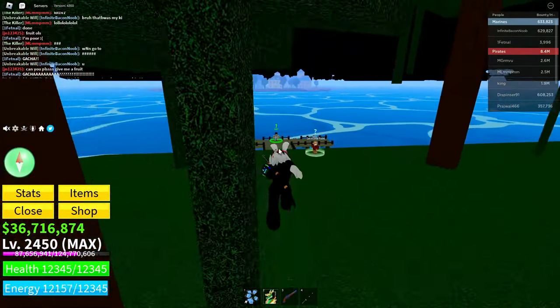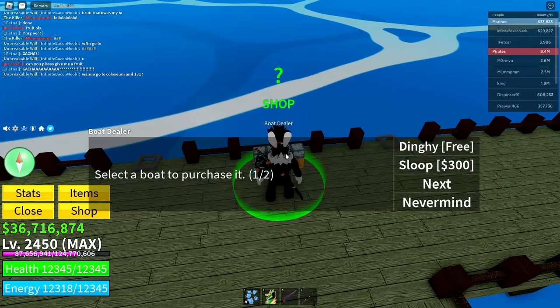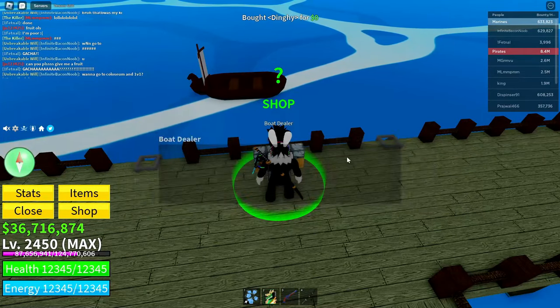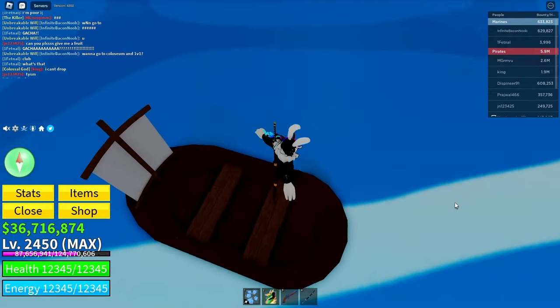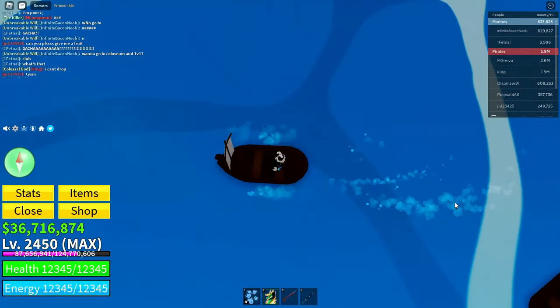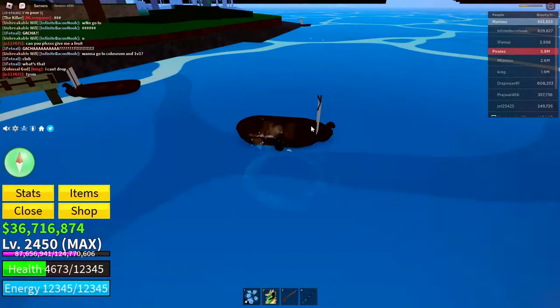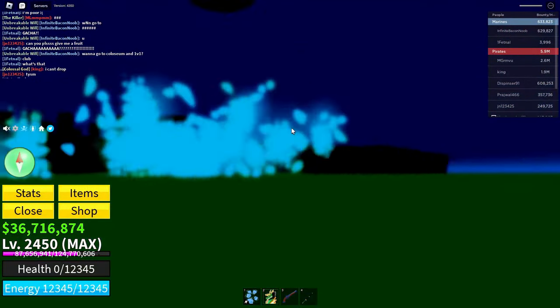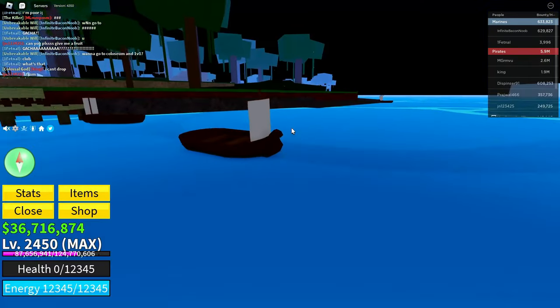After that, go ahead and go over to the boats on this island. Get yourself any boat that you like — I'm just going to get the free one. When you have the boat, get on it, drive it a little, then jump out of the boat and basically die while staying close to the boat, just like this.